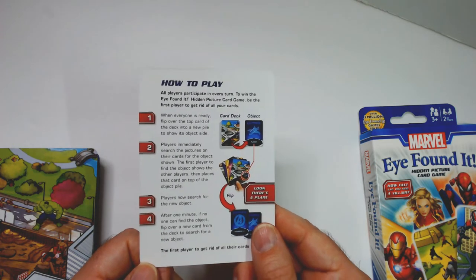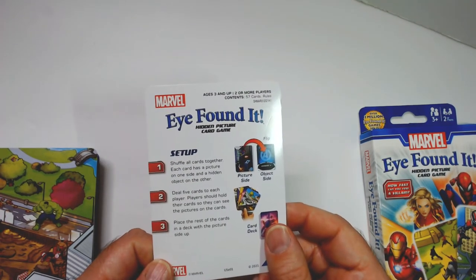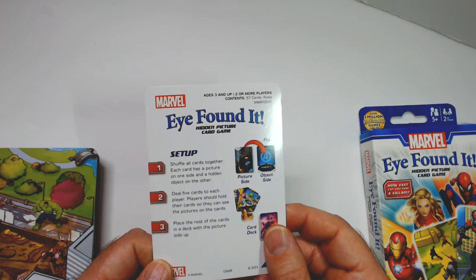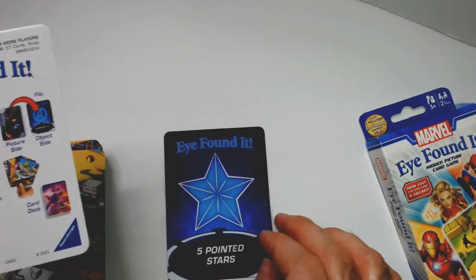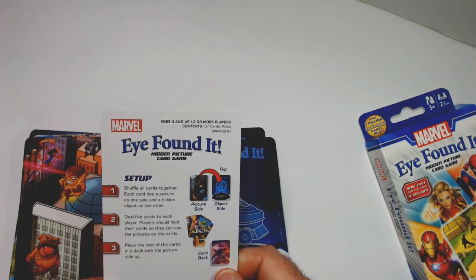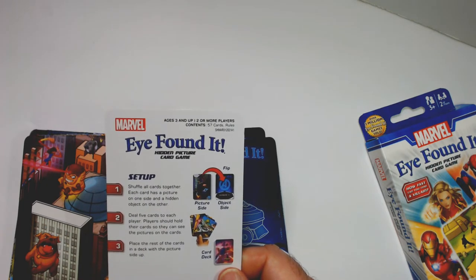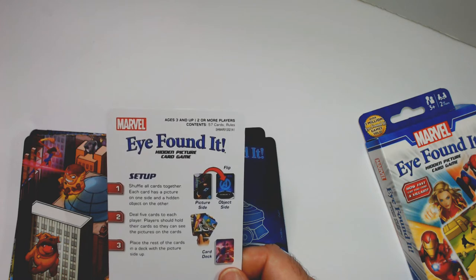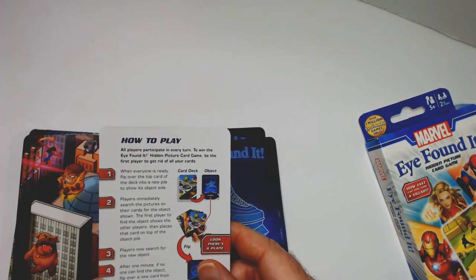Players now search for the new object shown. After one minute, if no one can find the object, flip over a new card from the deck. The first player to get rid of all their cards wins. For setup: shuffle all cards together, deal five cards to each player. Each card has a picture side and a hidden object side. Hold cards so you can see the pictures, place the rest in the deck, and flip one over to show the object. That's how you play — pretty easy, and the one-minute time limit keeps things moving.